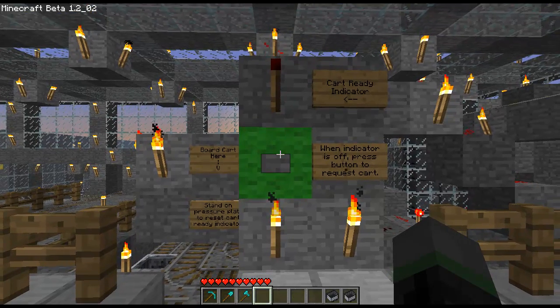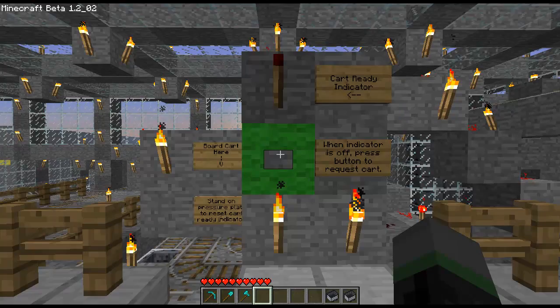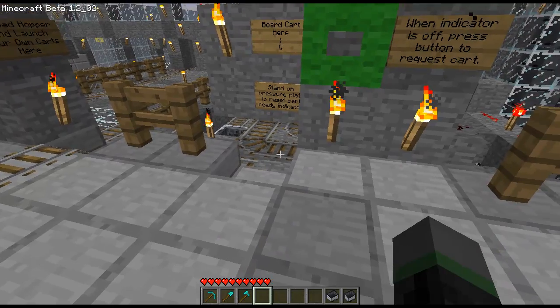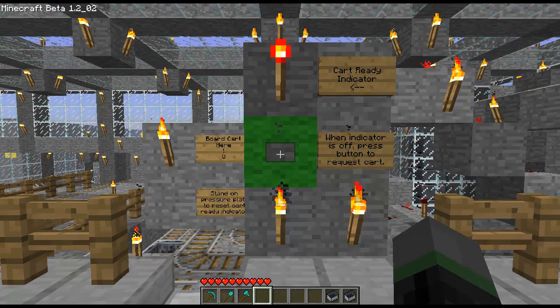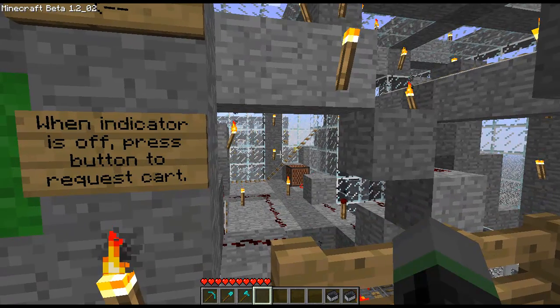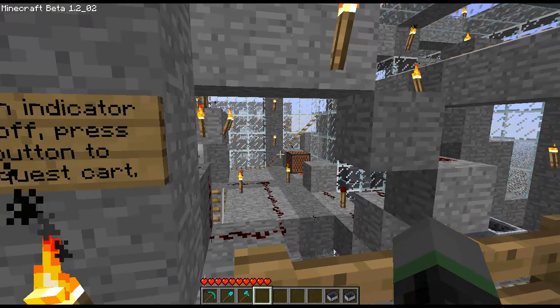I've also replaced the pressure plate with a simple button. When I push the button, this cart-ready indicator above will light up, and a cart will arrive in the designated spot right down here. I'll demonstrate it right now. Things went exactly as I described. You'll also probably notice the ding sound when the indicator lit up — that's from a note block I put somewhere back there to provide an additional audio cue for the player.